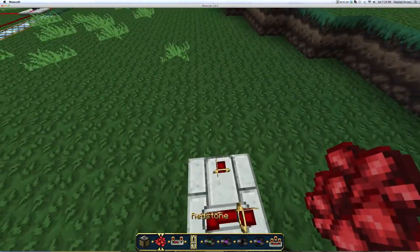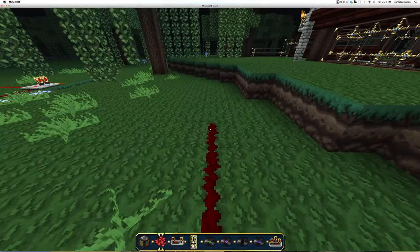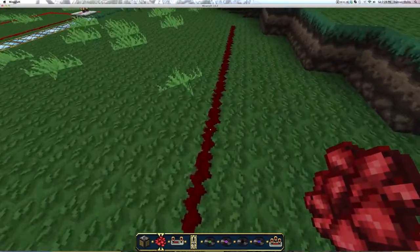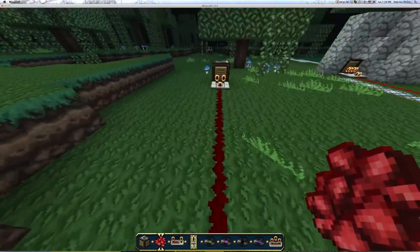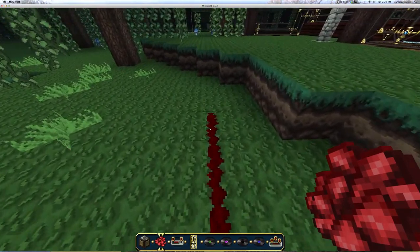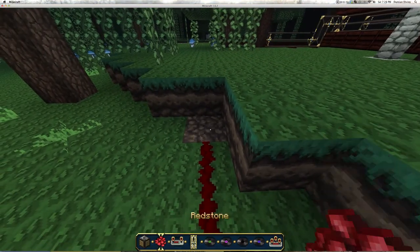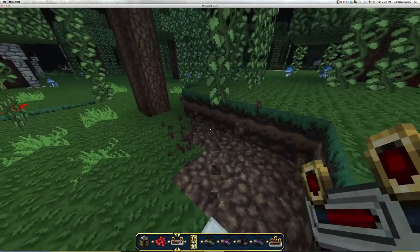Then you make a line of redstone 12 long. It has to be 12: 1, 2, 3, 4, 5, 6, 7, 8, 9, 10, 11, 12. Then at the end of that 12, put a redstone repeater just to keep the signal going so it doesn't die out.